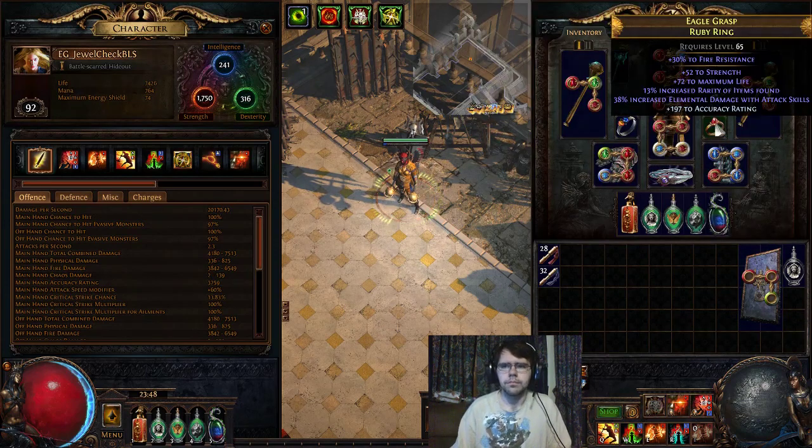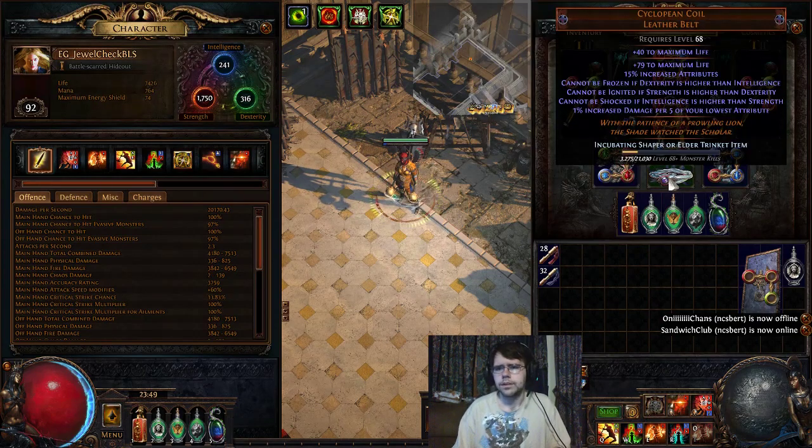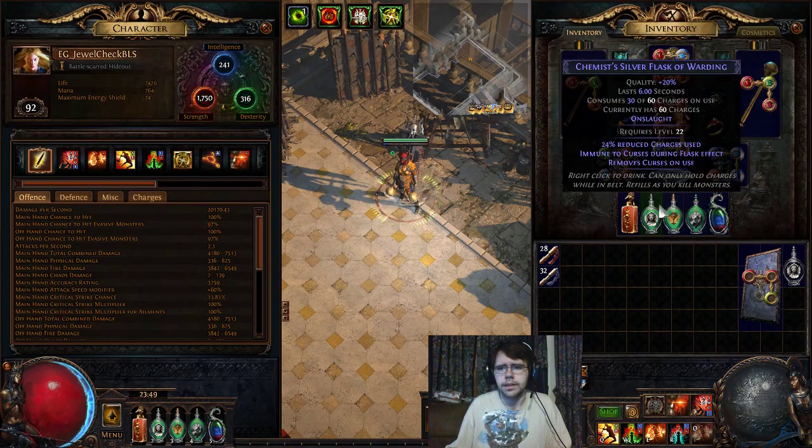I've got a ring here with strength, elemental damage with attack skills, and as much life as possible. There's an open suffix, so if I needed the resist I could put that in — but luckily I got enough resist on everything else that I could craft some accuracy, capping it out to 100%. Albaron's Warpath gives a huge amount of strength, so I have 20% movement speed. Cyclopean Coil gives us a lot of health and attributes. Because our dex is higher than our int we get freeze immunity, and because our strength is higher than dex we get ignite immunity. You do however get shock, so maybe if you run into a map where you need shock immunity, get that on a flask somewhere.